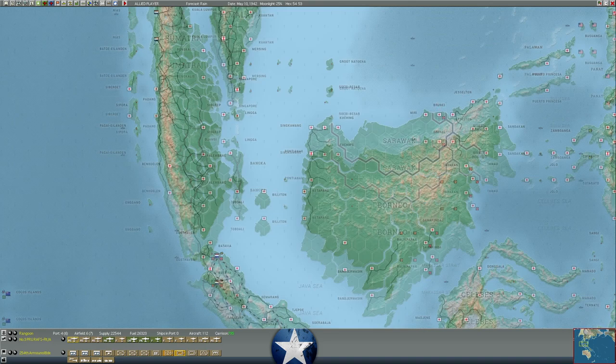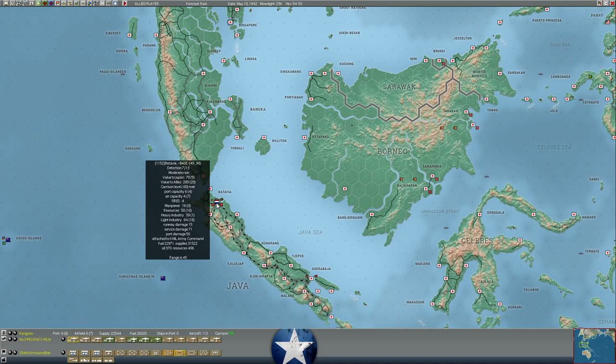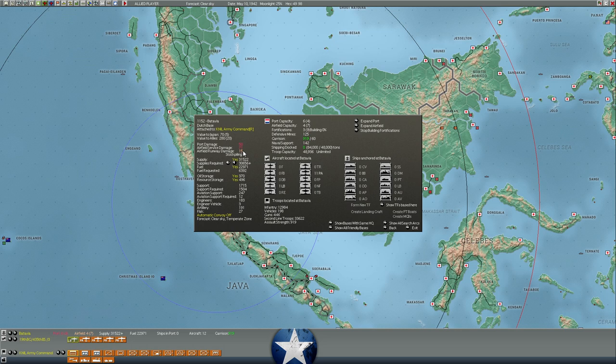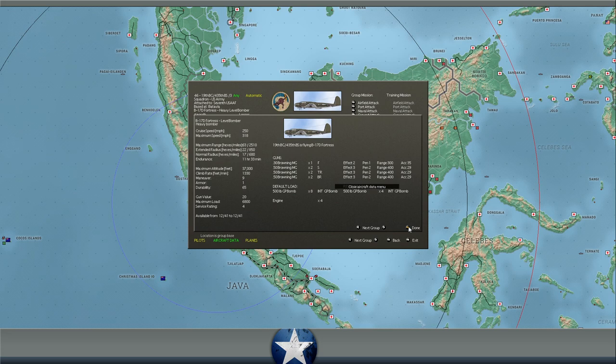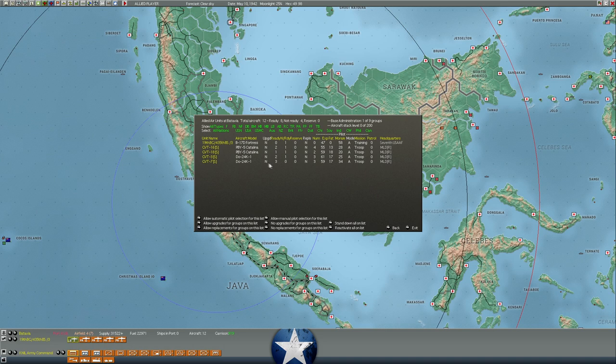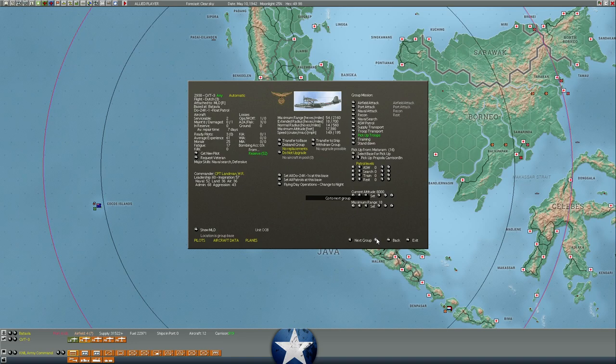If we take a look at Batavia, last I checked it had over 30,000 supplies — it still has 31,000. They've done quite a bit of damage to the airfield and the port. We still have the one B-17 repairing — B-17s are fairly rare and I'd love to get it out of there. The rest of the aircraft are Dutch aircraft, so I can't move them to a base because they're all restricted to this headquarters — they're all permanently restricted with no unlockable headquarters I can shift them around.